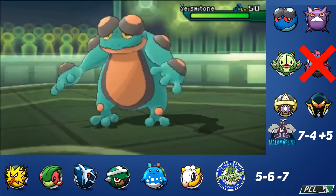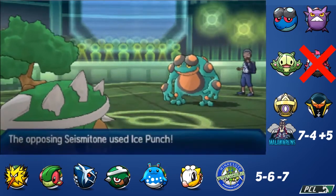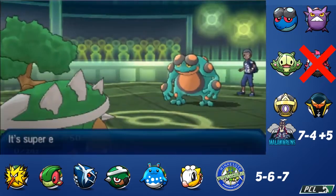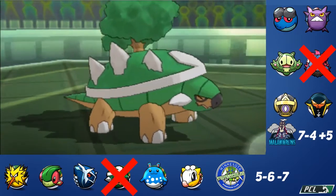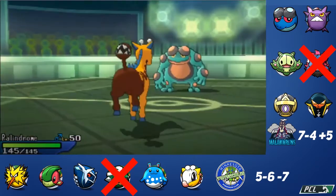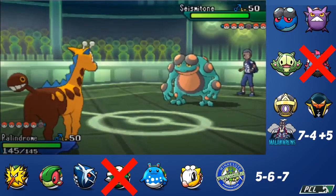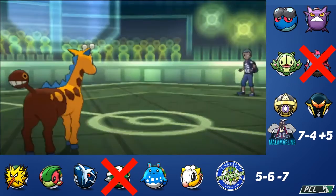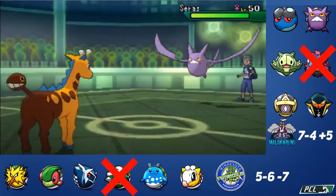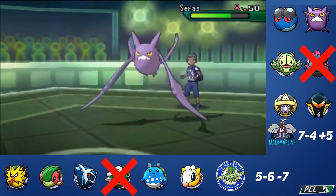He goes right into Seismitoad. I don't have Grass coverage, so I'm just going to let Torterra die and make him think I do. He clicks Ice Punch, knocking out Torterra — but now he thinks I had Grass coverage on the team. I predict him to swap out into Crobat, so I go into Palindrome and click Psyshock. That Psychic-type STAB move hits Crobat for over half — about 65%.